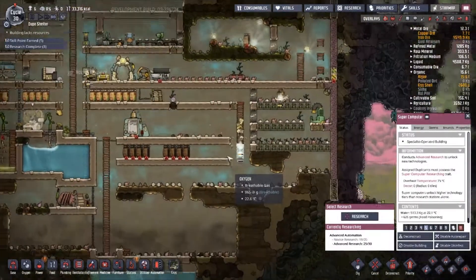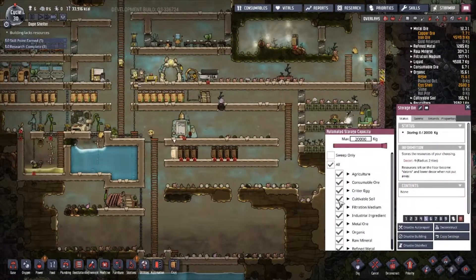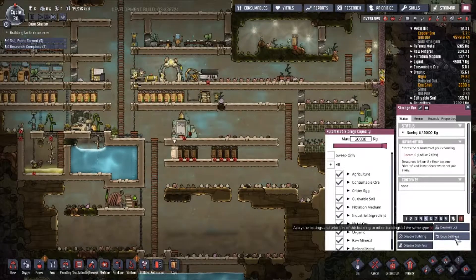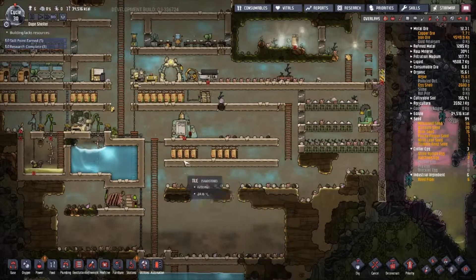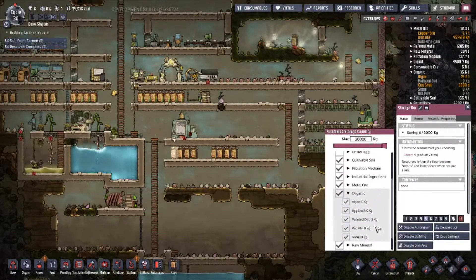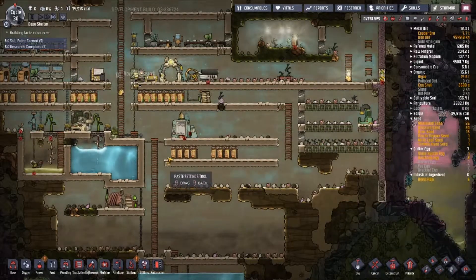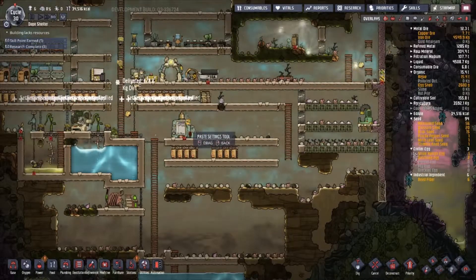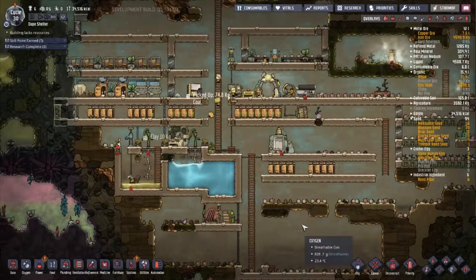As soon as I'm done with advanced automation, then probably refined objects so I can get some fire poles to help out with travel time. They finally finished all these. Everything except critter eggs — if you put critter eggs in storage they just spoil and crack open, and I want them to keep hatching. I don't want slime, rot, or polluted dirt in storage either.